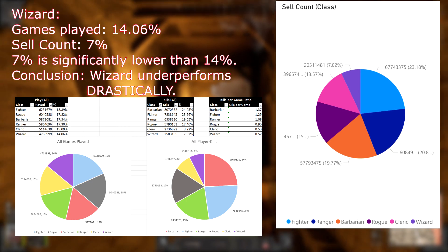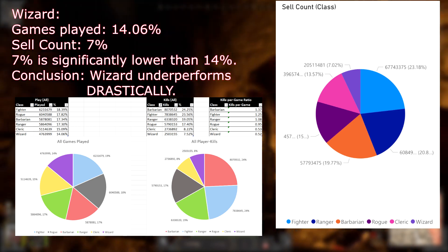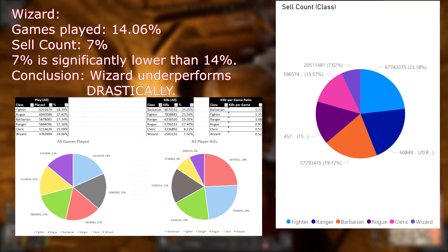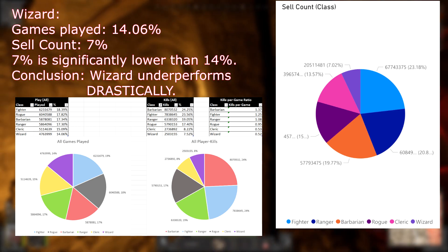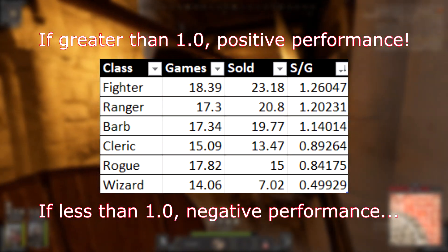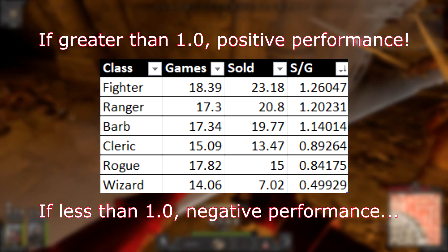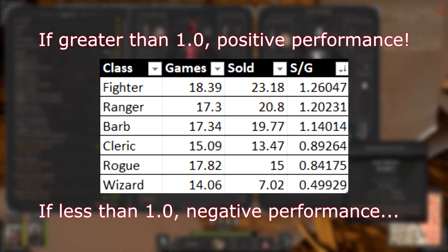Now let's look at Wizard. Wizard accounts for 14% of games played, yet only 7% of items sold. This is an extreme difference in results, much more significant than any other class. Looking at the rest of the classes, Fighter, Ranger, and Barbarian all perform better than we'd expect, while Cleric, Rogue, and especially Wizard all perform worse than expected.